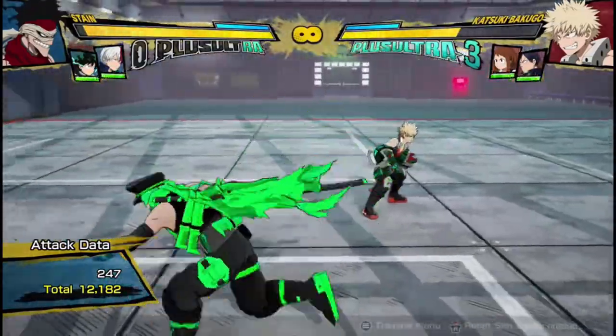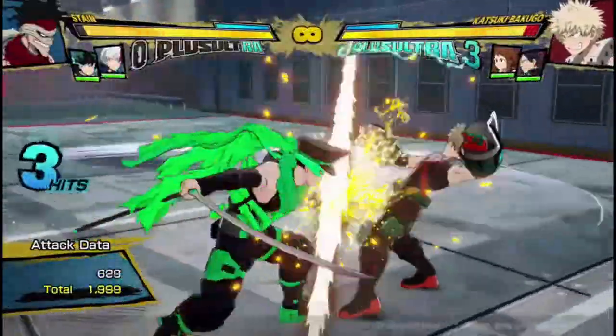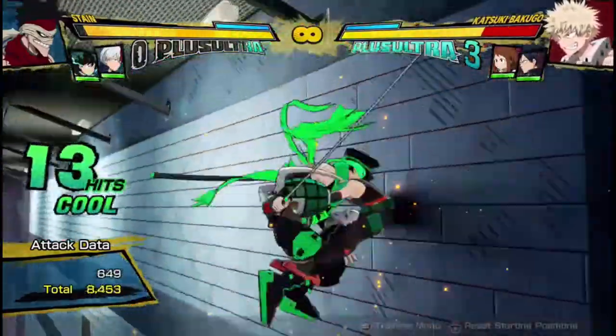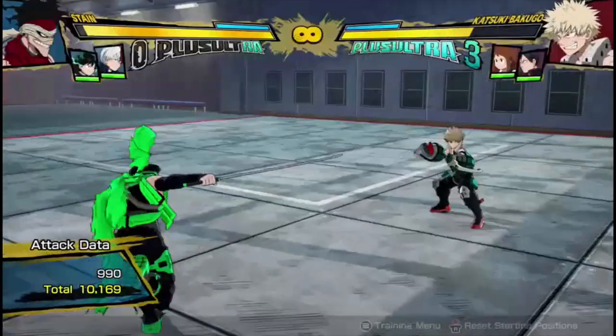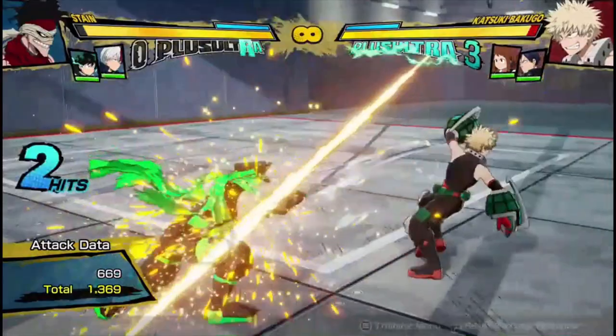So his bread-and-butter combo that I usually like to do online is: 3 hits into his tilt quirk 1, reset and connect, 3 hits, tilt quirk 1, quirk 1, dash cancel, 2 hits, quirk 1 string, put in the teleport, 2 hits, quirk 2, a few hits, into the tilt quirk 1 — and it does about 1,200, it can actually do 1,400, just depending on how many hits of different things you get. So I'll show you again: 3 hits into tilt quirk 1 and then into these.